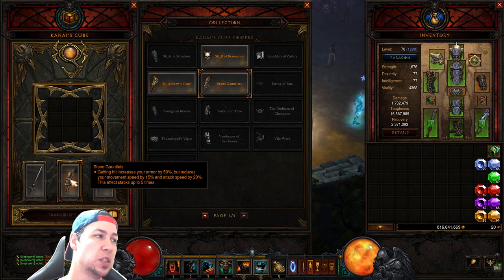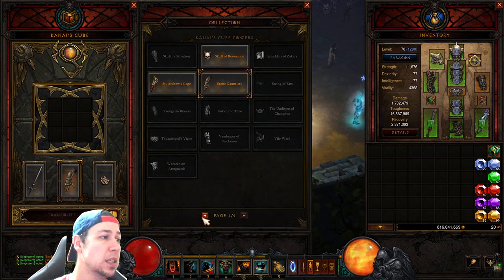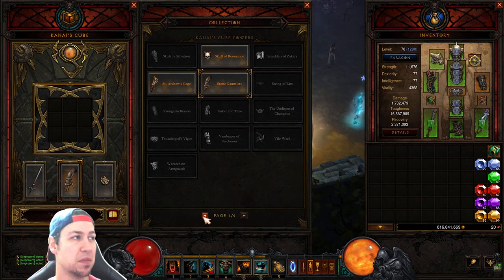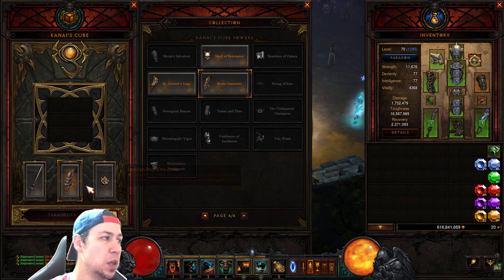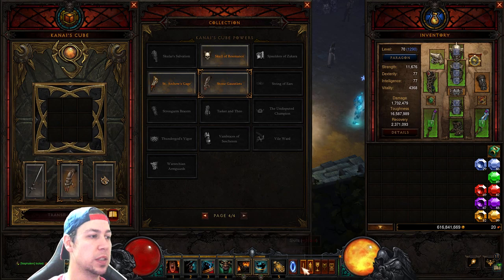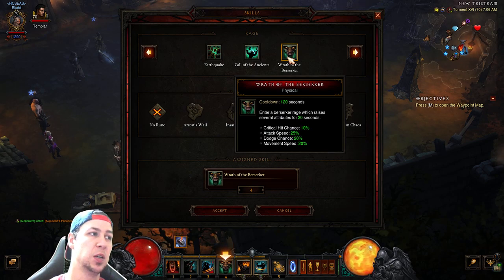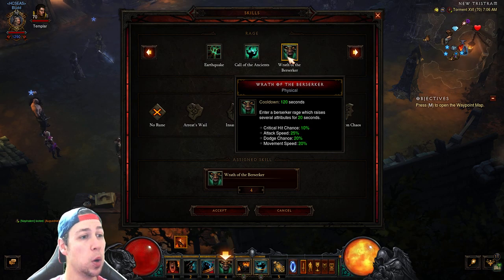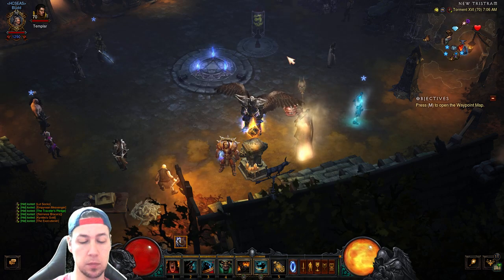There are a few ways to actually switch this around. Ice Climbers remove immobilize effects, so if you're running a Legacy of Dreams build, Stone Gauntlets paired with Ice Climbers are really good. There are also certain skills that help you — if you can maintain Wrath of the Berserker 100% of the time, that works great as well.